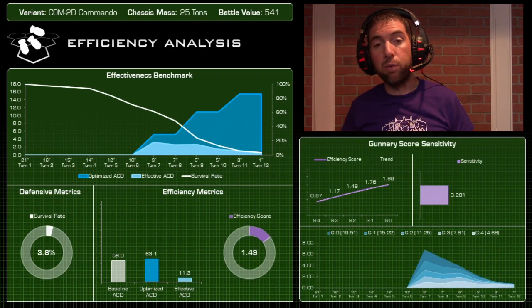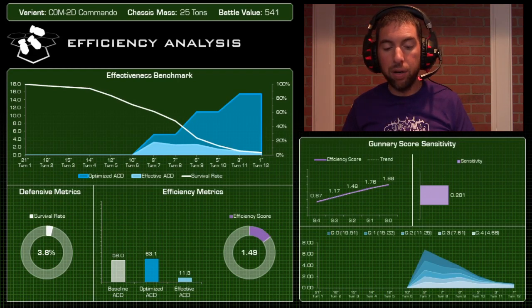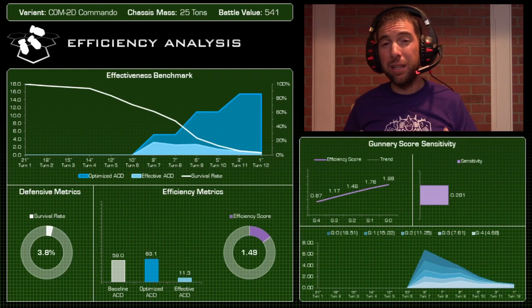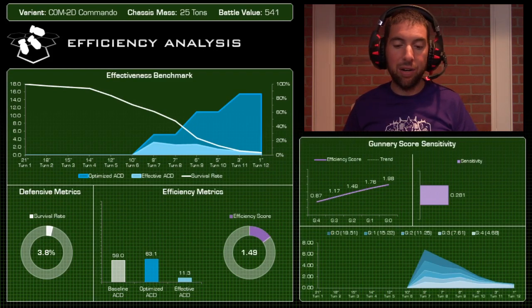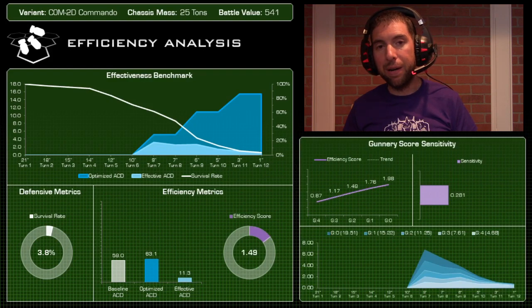The survival rate in our benchmark was 3.8% — very low, very fragile. Optimized damage was 63.1; effective ACD was 11.3, meaning you're losing about five or six points of damage from poor survivability being factored in. Looking at the efficiency score of this mech, it's the lowest we've rated to date: 1.49 — very much not a good bang for buck. I love the mech and will continue to play it, but if you play it recklessly you might as well give your opponent 541 free battle value points.